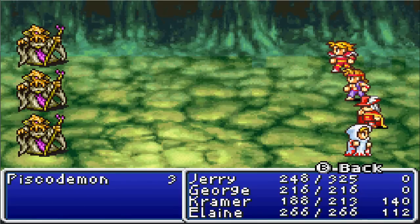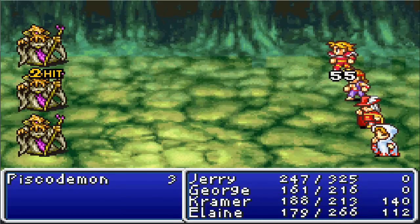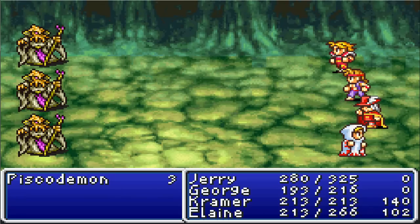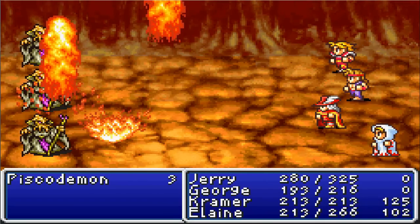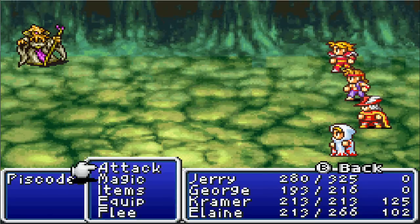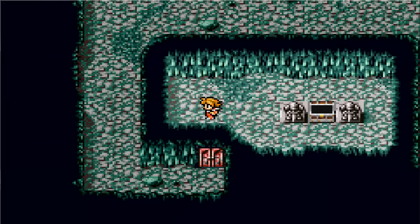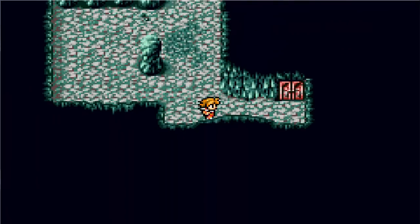Let's just preemptively heal up. 55's better than about 86, what they usually do. Preemptive heal was a good idea — at least we'll keep everyone alive. Fire up, burn! That takes care of two of them, let's just burn this last guy up. They're worth a ton of gold, so if you're low on gold, burn these guys. You can just go back in and run over those tiles over and over again and farm them.